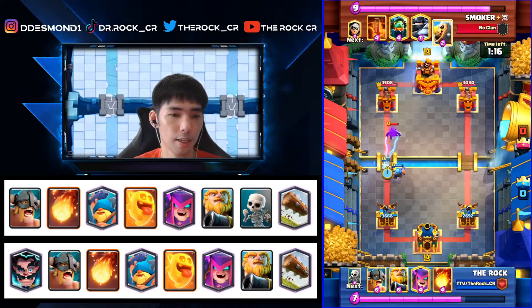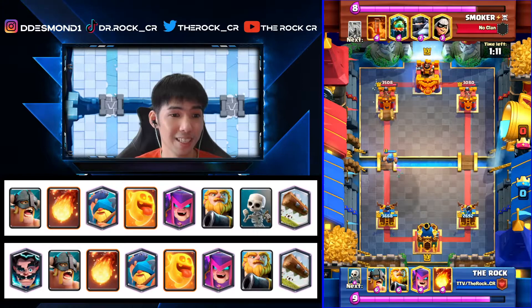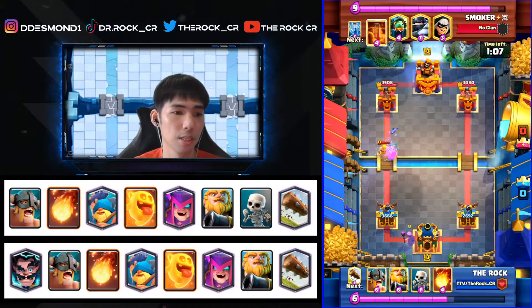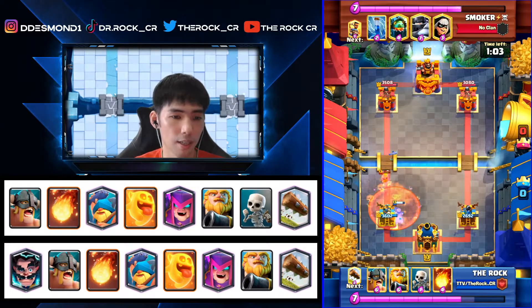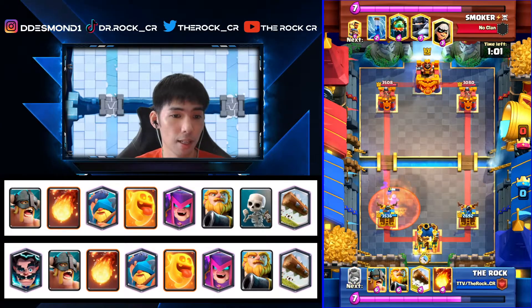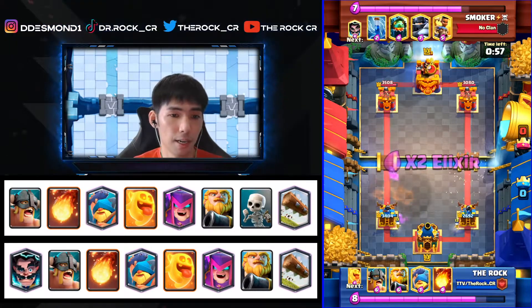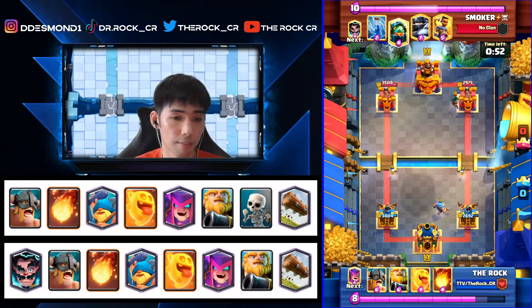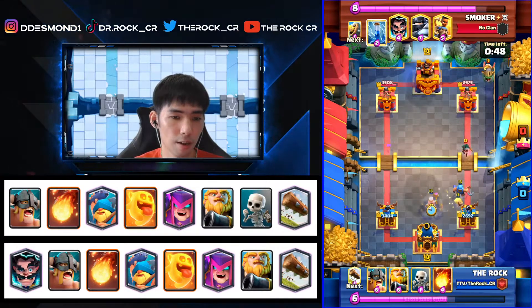We constantly cycle on the left — same as my previous video: once you've taken enough damage on the right, no reason to keep cycling into that lane unless you really need to defend it. Playing on the left forces him to play elixir there to defend, so we can take a counter push on the left. We use Fisherman and Heal Spirit on the Bandit — not ideal but I don't have other ground troops, and he can Zap those.